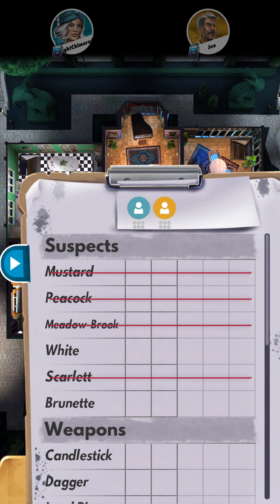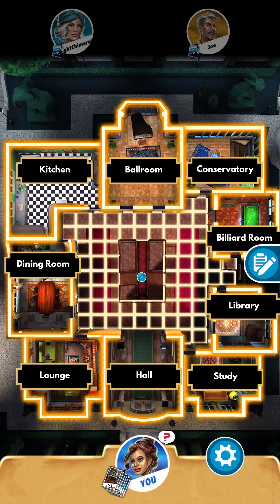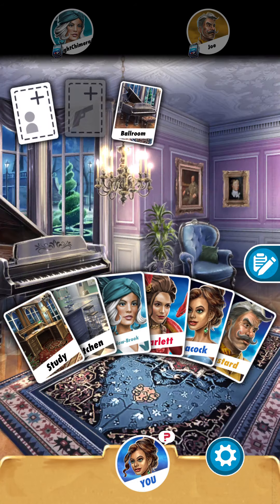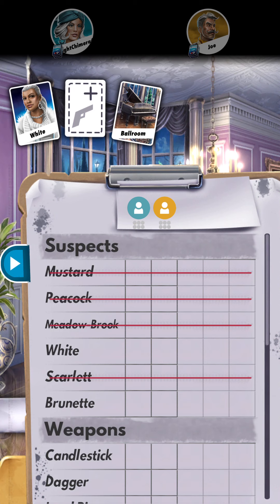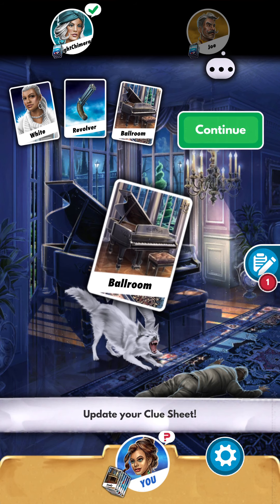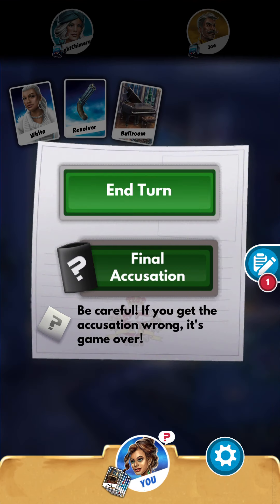There are two suspects I'm still trying to figure out, and I already have two rooms. We're going to start off by going to the ballroom because I don't have any of those cards. Usually I'll suggest a card that I don't have to fish for information. Since there are two people we don't know, let's try White with the gun — I don't have any weapons so I always start with the gun. They didn't show me a person, so not much we can do. I'll end my turn.